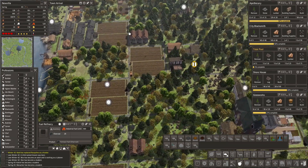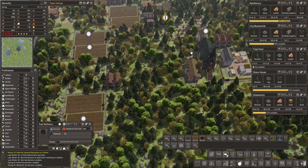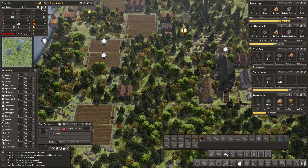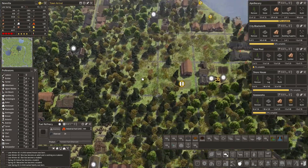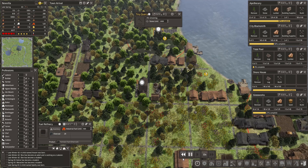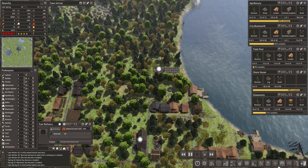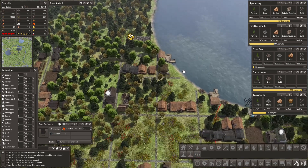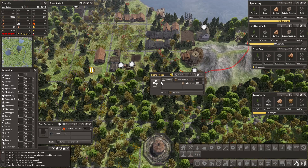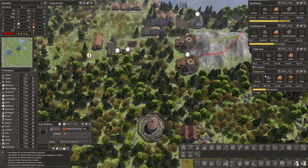Now that we're getting up there — about 90 people, nearing a hundred — we need to get some level-two food buildings in here. That's gonna support a lot more growth. Our quarry is gone and we cannot upgrade it — that's not so good. Let's unassign it and remove that building. Let's keep two people in the shore house getting sand, because the sooner we get sand, the sooner we get glassworks, and the sooner we get glass, the sooner we get greenhouses.